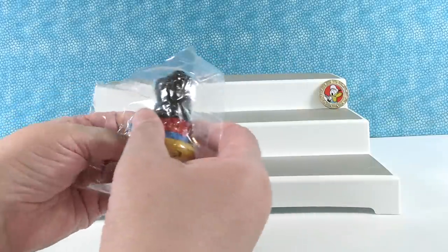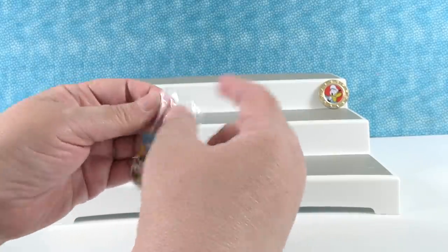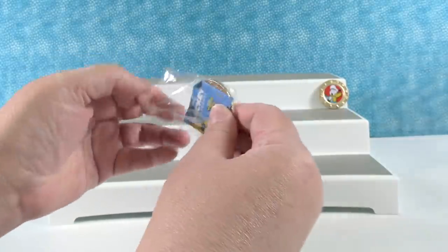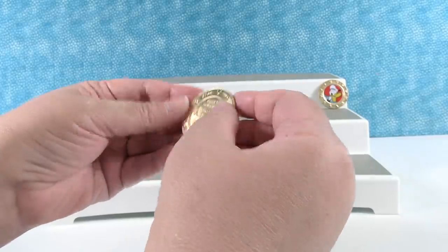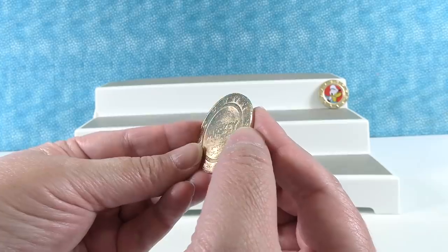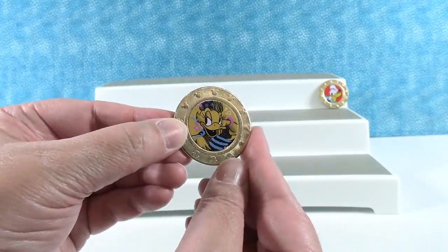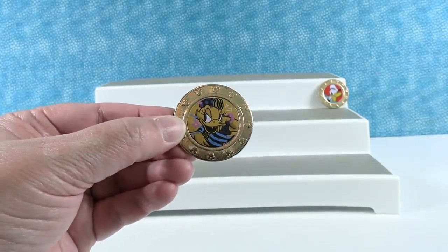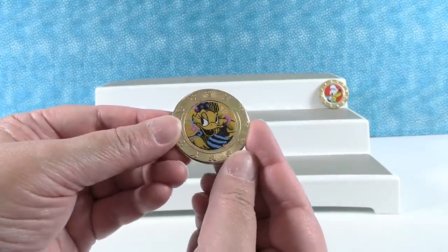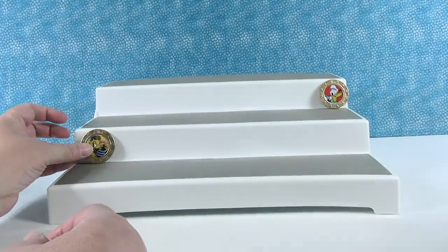We're just gonna set all the Mickeys aside — Paul's gonna go into a sugar coma as he eats them all. On the back of the coins it says Disney Mickey and Friends. There's Daisy — that's like an artwork style, she looks like she'd be in a museum, like a painting or sketch. Draw me like one of your French ducks!